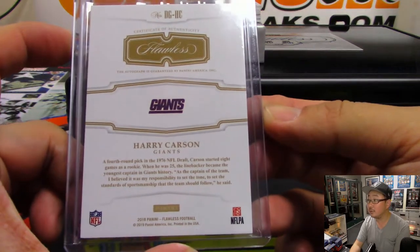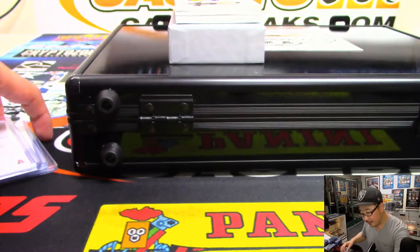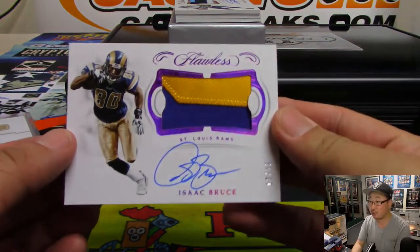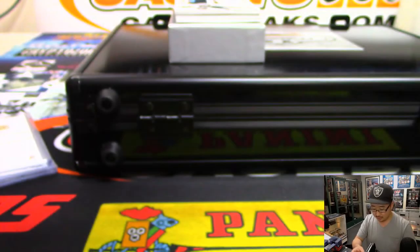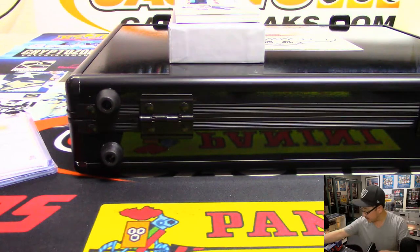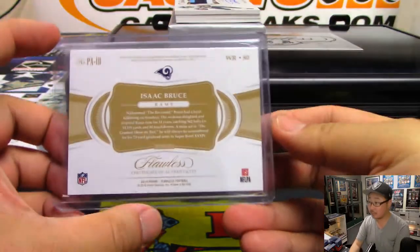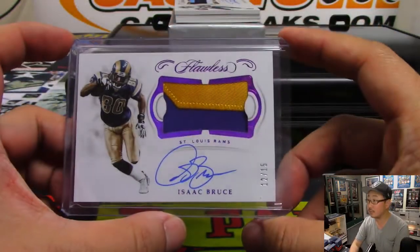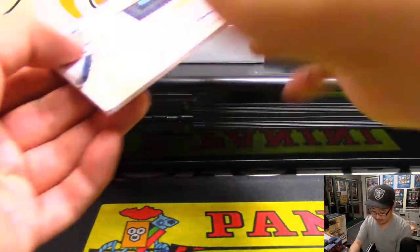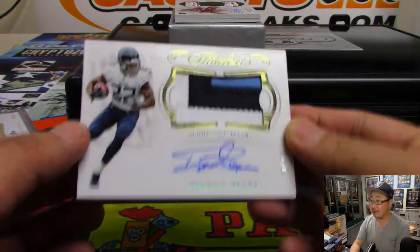Mid-70s Giant. Out of 12 out of 15 — two-color jersey and Isaac Bruce's autograph. Nice Isaac Bruce. I like that purple foil they started to use in these sets. Ten out of fifteen — one of the nicest autos in the hobby: Derrick Henry, three-color jersey and autograph.